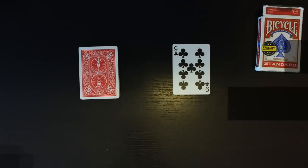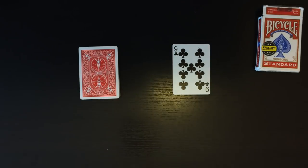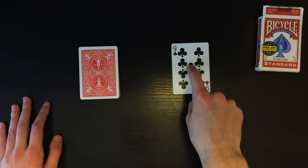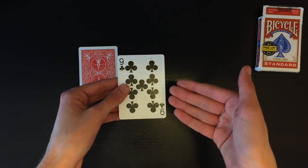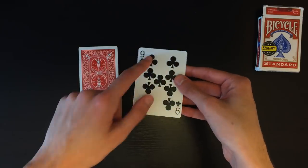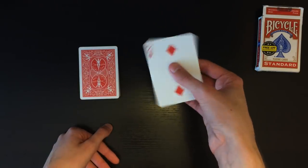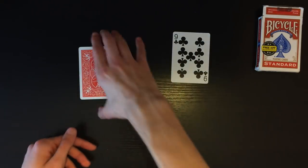Now for the tutorial. This trick is actually extremely simple — it's basically just a couple of card forces and it requires only one special card. You can literally make this card in less than two seconds: it's just a double face card. One side has a random card — nine of clubs — and the other side has another random card — two of diamonds.